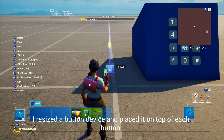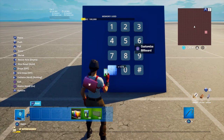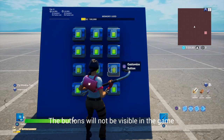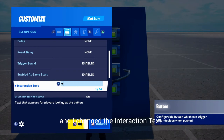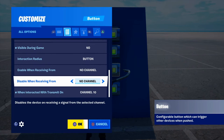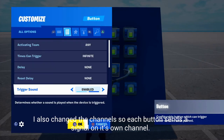I resized a button device and placed it on top of each button. The buttons will not be visible in the game. I changed the interaction text and also changed the channel so each button sends a signal on its own channel.